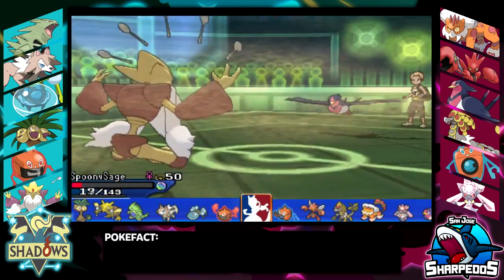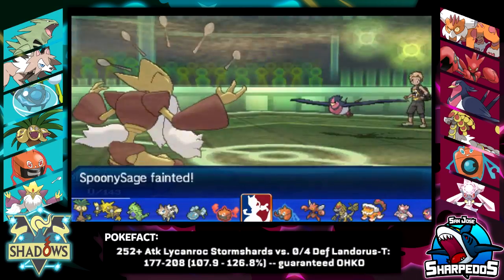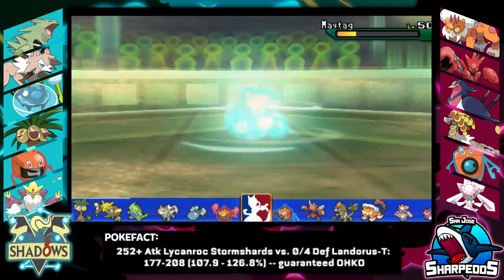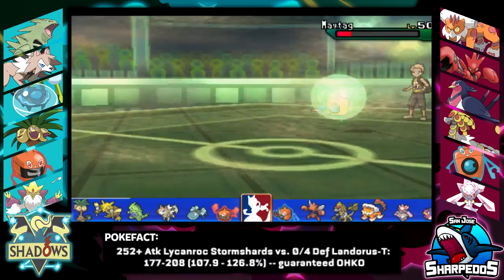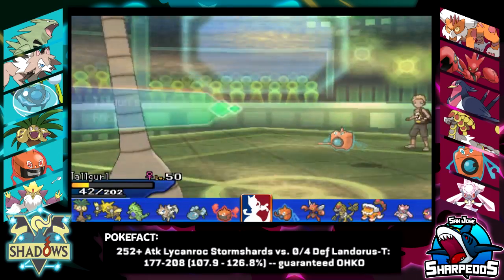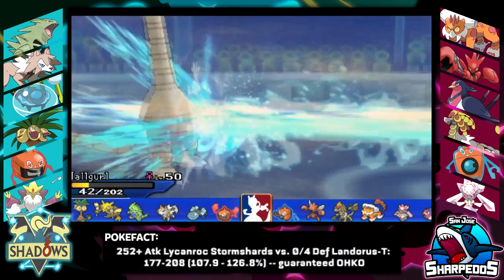We are running Adamant Lycanroc this week, because Adamant Lycanroc with max Attack can one-hit KO Landorus. He brings in his Swellow, and after the Sandstorm damage I knew he was Scarfed, but I didn't have a good swap into Swellow. It's important that I keep Tyranitar and Lycanroc healthy, so I just let my Alakazam go down. I figured setting up a Trick Room was too obvious because he could just hard swap into his Scizor and finish me with a Bullet Punch.